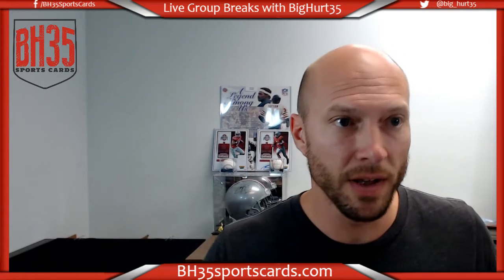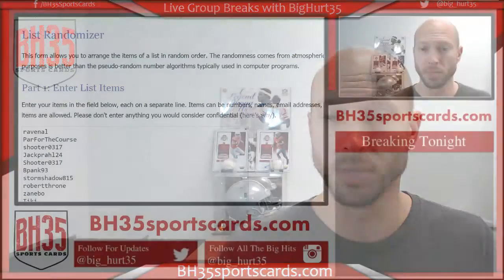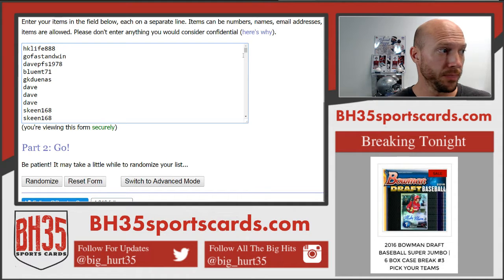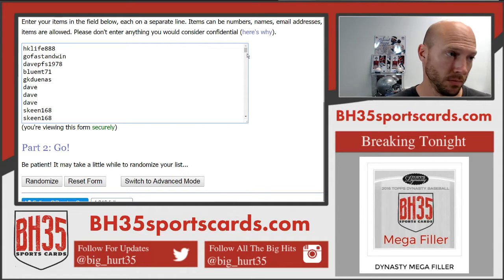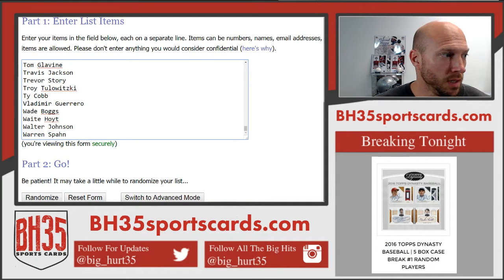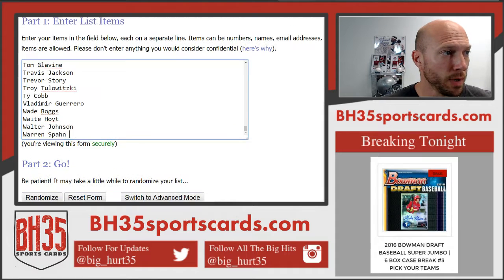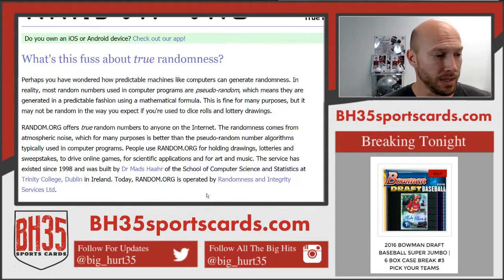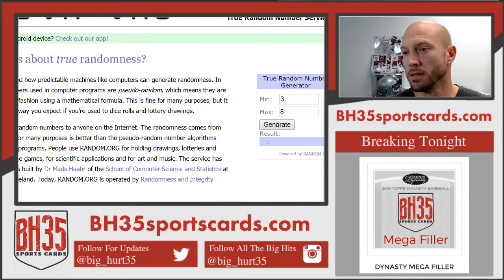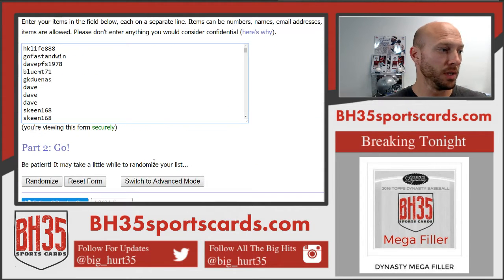What's up, Brian. BH35 Sports Cards. We are doing the random for the Dynasty random players. This is everybody that was in it right here. It'll be pasted in the team draw section. 144 spots, 144 players. This is how many times we will randomize each list — eight times going the distance.